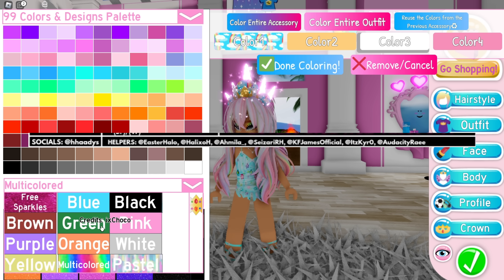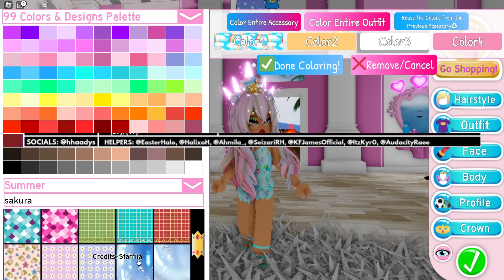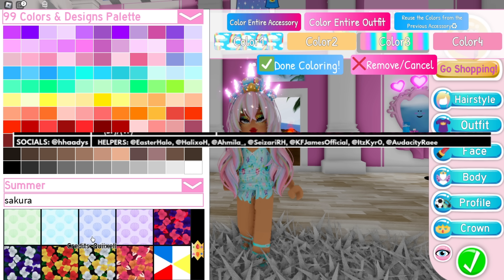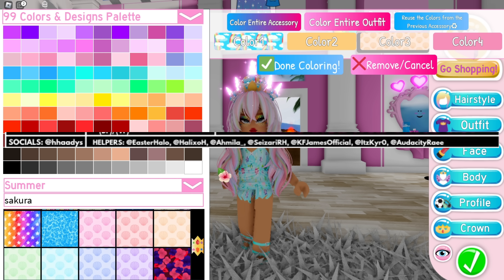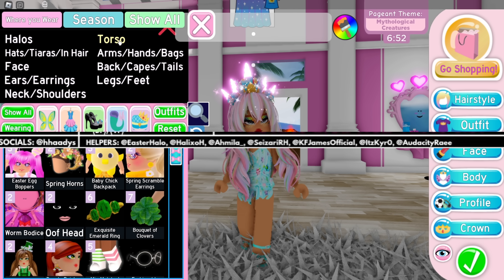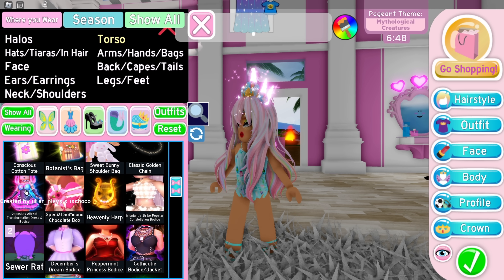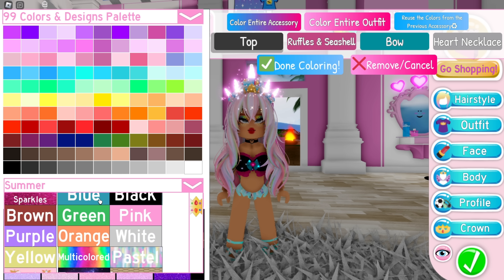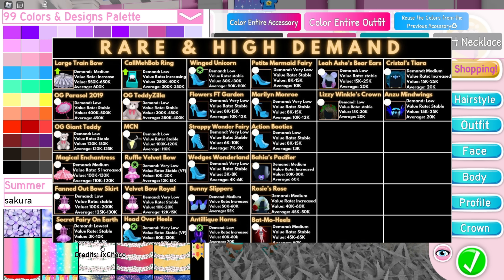The helpers who made this tier list are: Easter Halo, Molly XO, Hmila underscore Cesari, RHK, FJames Official, It's Cryo, and Audacity Ray. Thank you guys for making these amazing lists and showing the worths of all these items — it's honestly amazing.